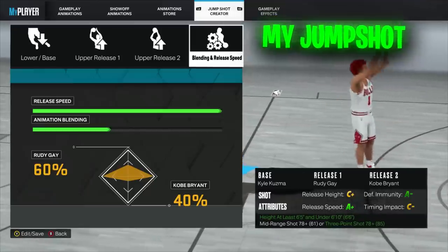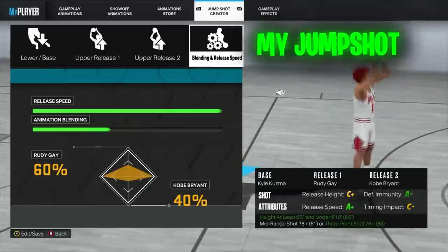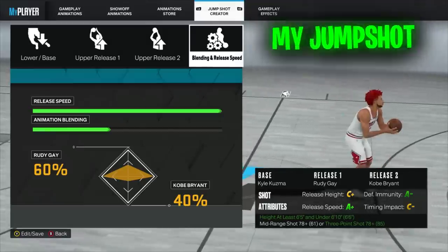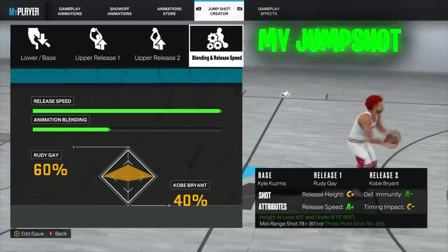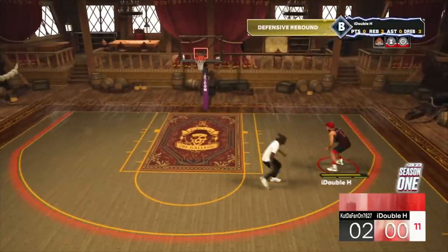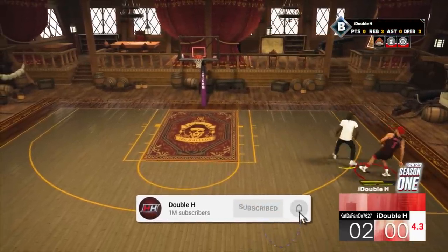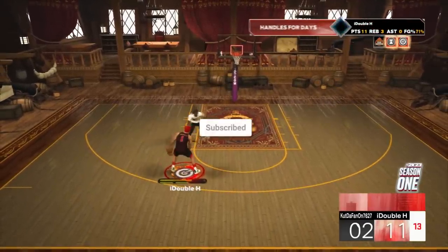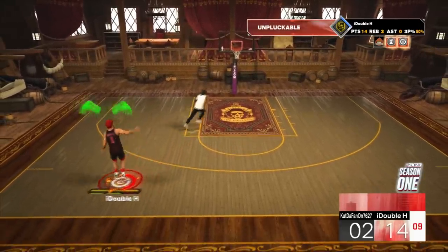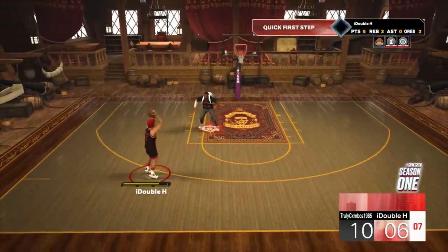If I were you, I'd test out the bases I gave you, test some of those releases, create a custom jump shot, look at the stats, and find something for yourself — because that's what 2K23 is about. The jump shot creator has changed so much that it's really about finding the jump shot for you. If you find a money jump shot, comment it below so others can test it. If this video helped you out, make sure to drop a like and subscribe to the channel. We've got a lot more NBA 2K23 videos on the way. It's been your boy Henry, aka Double H. Peace.